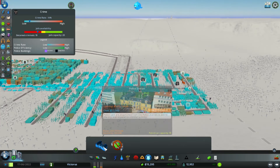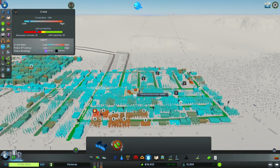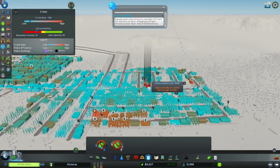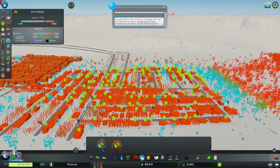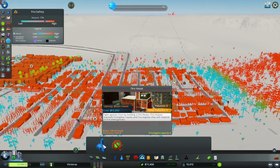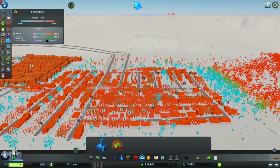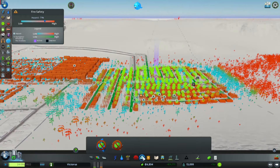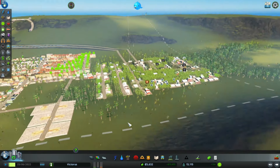Those are two big issues we should address as soon as we can. We can throw a police station down - that'll cover basically this whole area. Then fire department is gonna be 12,000 and that basically covers everything here. That might be why there was some lack in citizen happiness.